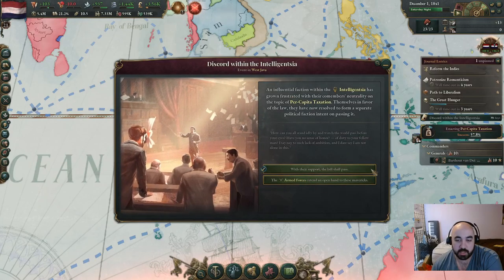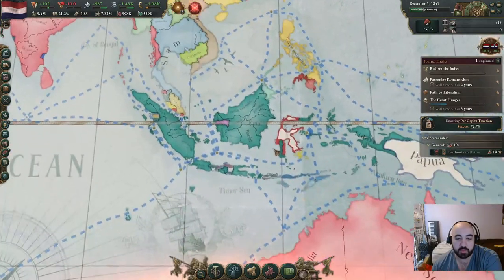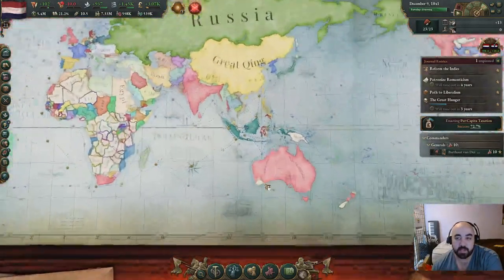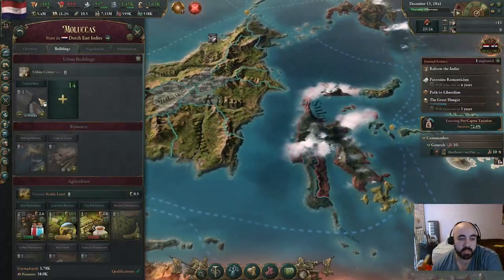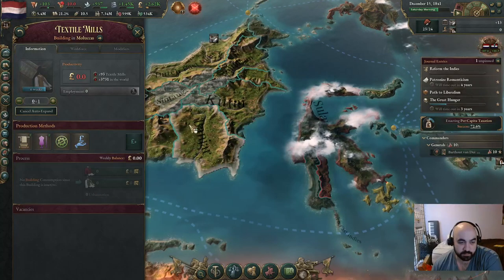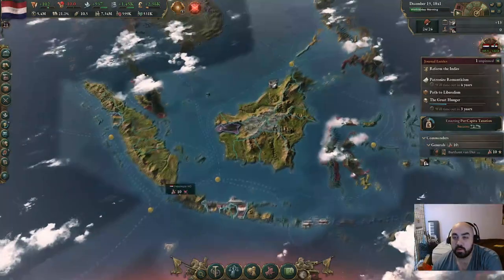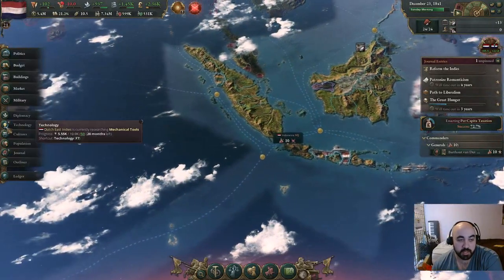Discord within the intelligentsia - we will just get the enactment chance. We don't want to juice up the armed forces at the expense of the intelligentsia. Just waiting for these guys to finish annexing. I think maybe we put Malukas on auto-expand. We will eventually want to start leaning into consumer goods a little bit. Currently we're hoping to get mechanical tools.